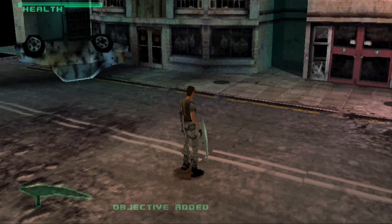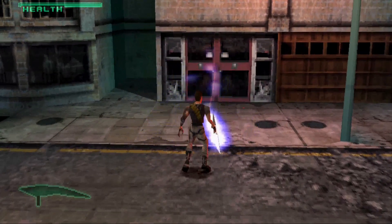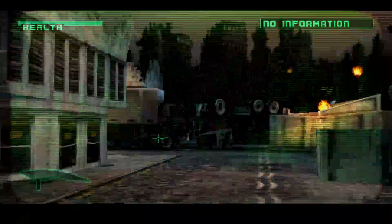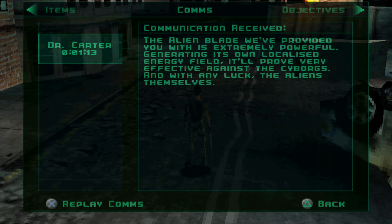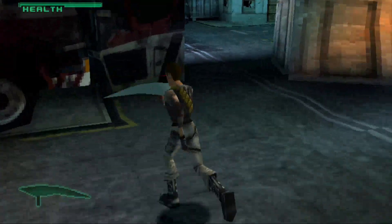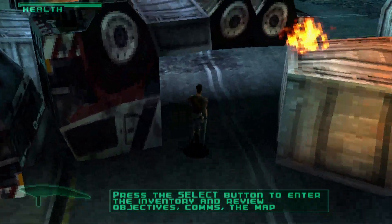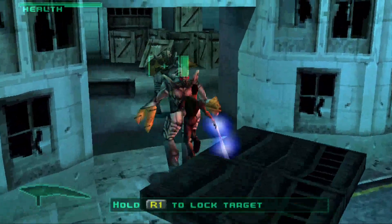So I guess we're playing as Lieutenant Riley Vaughn. We can run around, we appear to have a plasma blade as a weapon. We can crouch, we can strafe and look, and we can go into first-person mode. The walkie-talkie must just explain things to you. I've immediately realized the camera is on inverted controls — my arch nemesis in game design. I've never been a big fan of inverted controls.